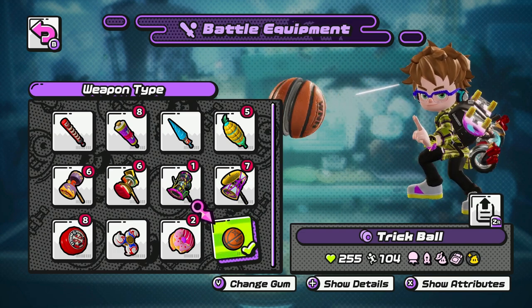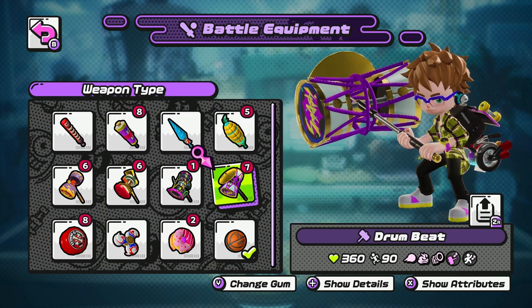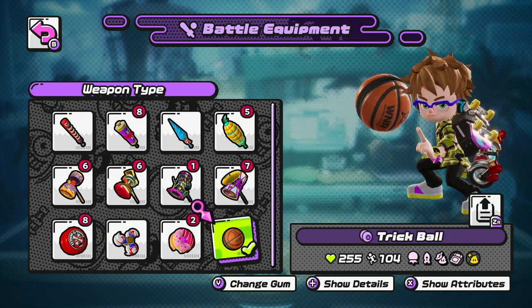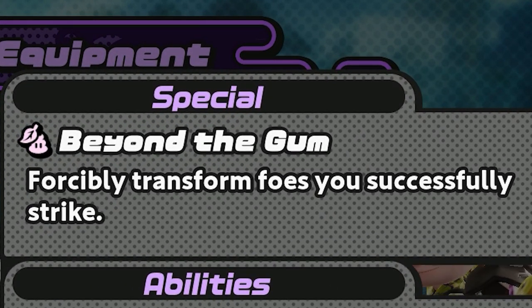As many people know, there is a weapon select screen in Ninjala where every weapon is listed. What many people might not know, though, is that if you highlight over a weapon — it doesn't matter if it's equipped or not — and hit the plus button, you can actually see the abilities and specials. You can see everything any of these weapons has to offer.